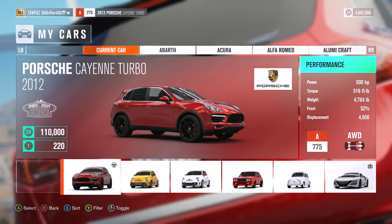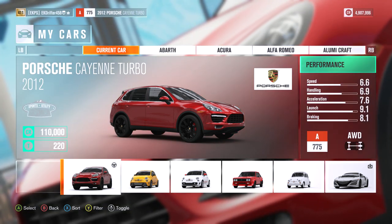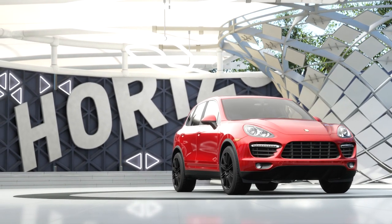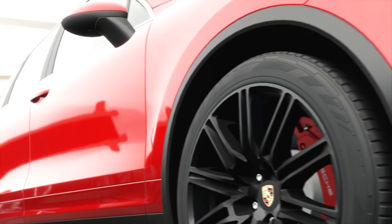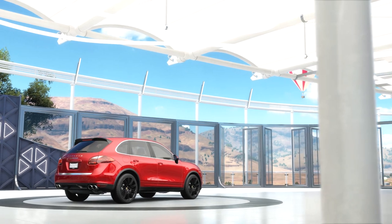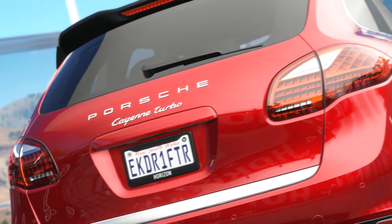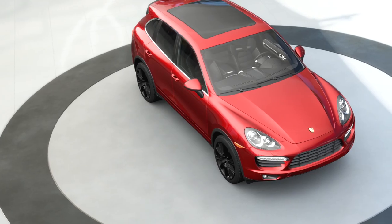All you have to do now is either go back to Horizon Hub or go into the car menu and just scroll down to Porsche and it will be sitting there waiting for you. So yeah, 500 horsepower on this thing, big Porsche SUV — not the best looking vehicle ever but I have tried to change that with a little bit of metal flake red and with the black rims which looks very, very nice indeed. We're going to go ahead and take this thing out for a drive right now just to see how well it actually handles.